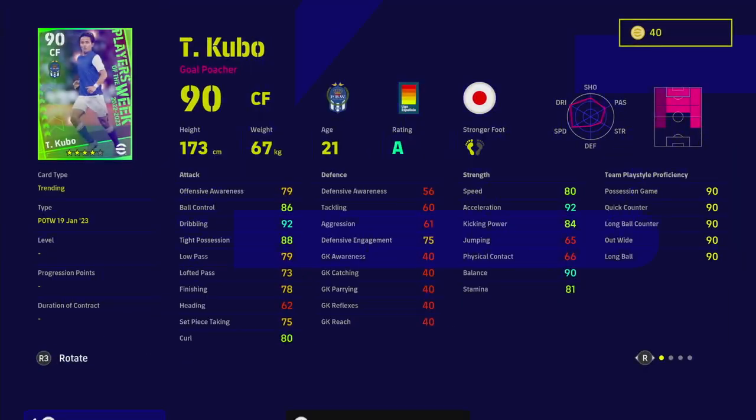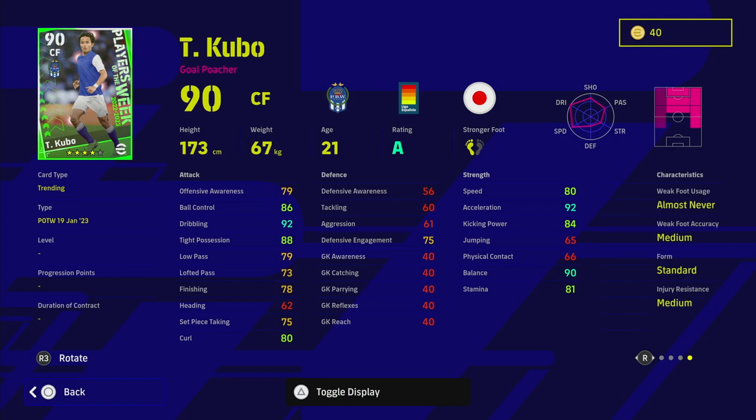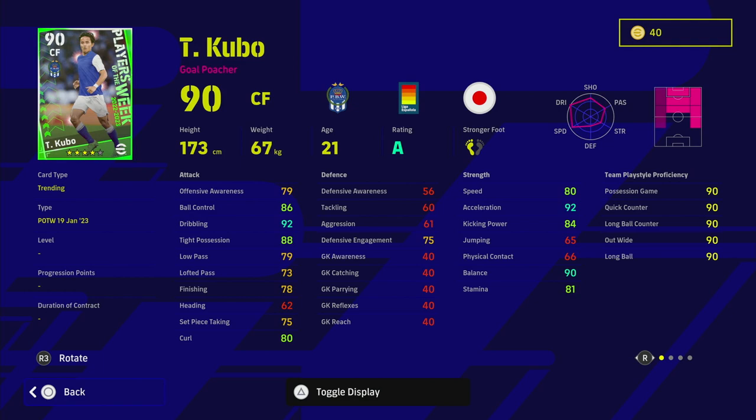Kubo — 92 acceleration, 78 finishing, 92 dribbling, 90 balance — kind of a unique card as well. I played the last version of him, a Player of the Week, and he was an absolute monster. With the live update back now I might actually try and play him because I think he's up on form again this week. This card has more acceleration than the last one released, so he's an even better version.